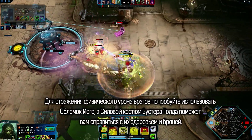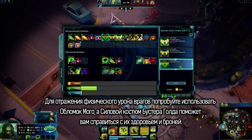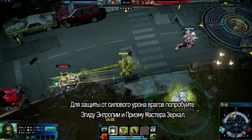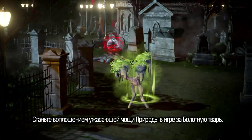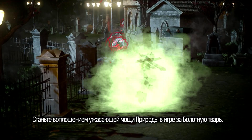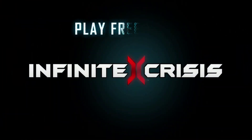To counter enemy attack damage, try Fragment of Mogo and Booster Gold's Power Suit for their health and attack armor. To counter enemy power damage, try Entropy Aegis and Mirror Master's Prism. Embody nature's terrible might as the unstoppable Swamp Thing.